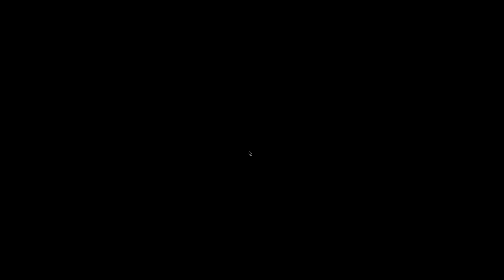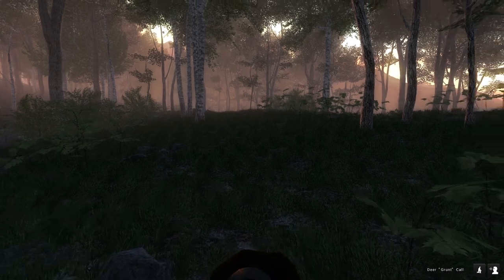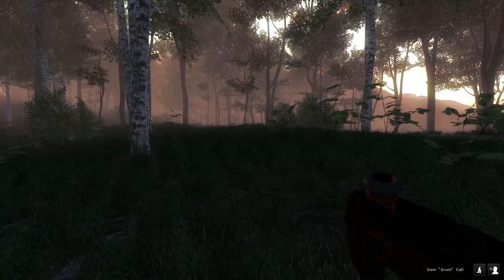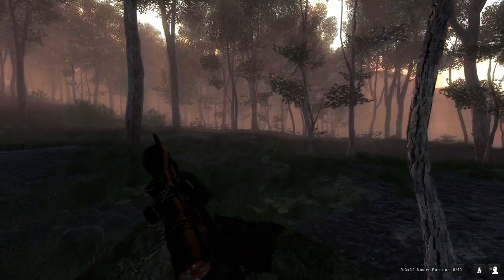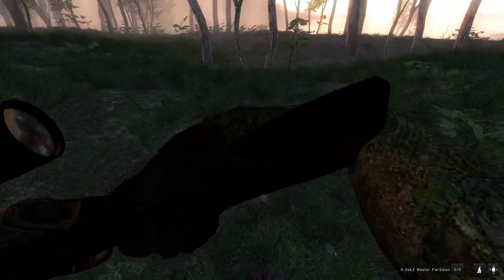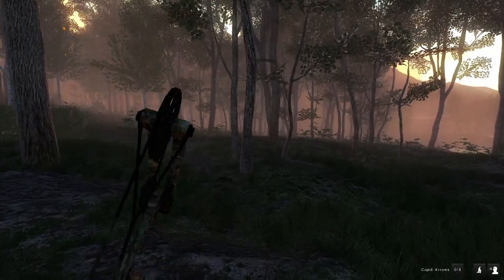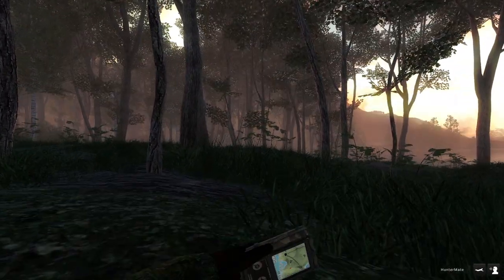We actually have the grunt of a whitetail buck, so let's go ahead and sneak over to this guy. Hopefully it'll be a decent one to start off. This is the first grunt I've heard and we barely moved away from the lodge. One thing I forgot to mention — today we're going to be using the 9.3x62, which was the first gun I ever bought in this game. I also have the Parker Python, which was actually the second weapon I bought, so I'm using my two first weapons today.